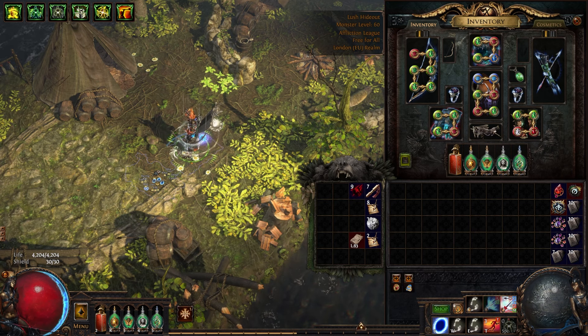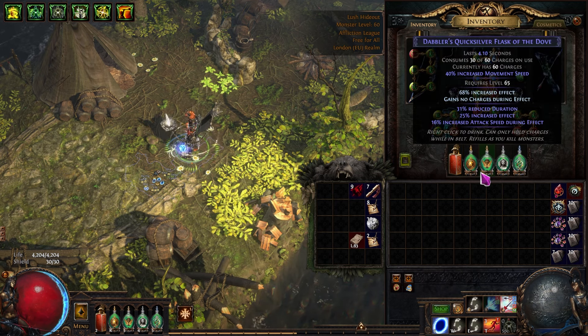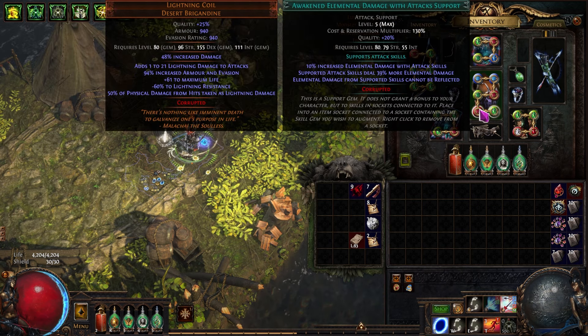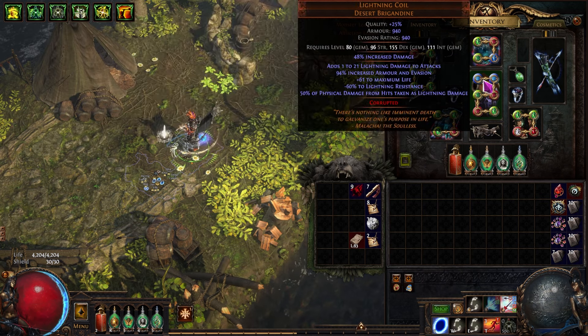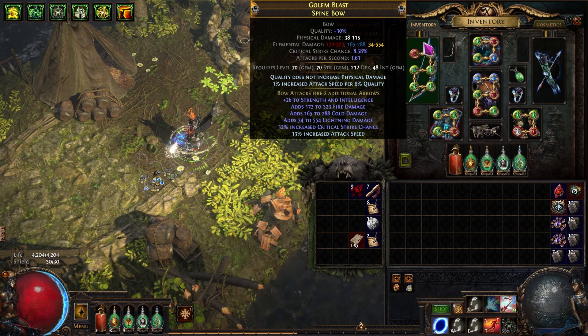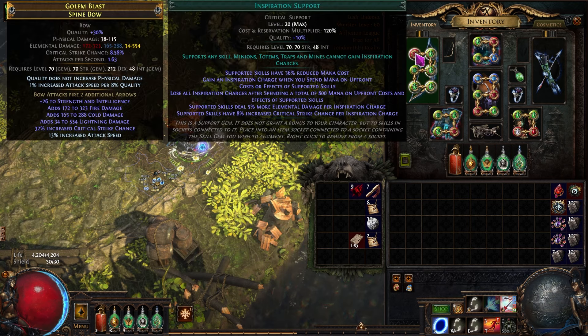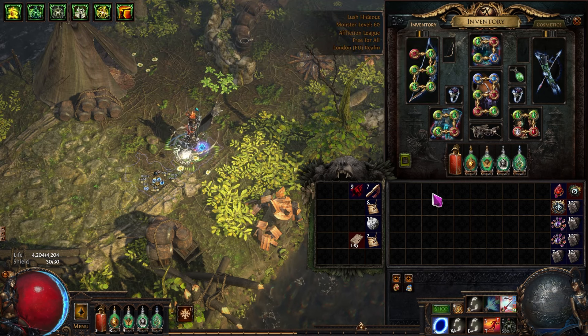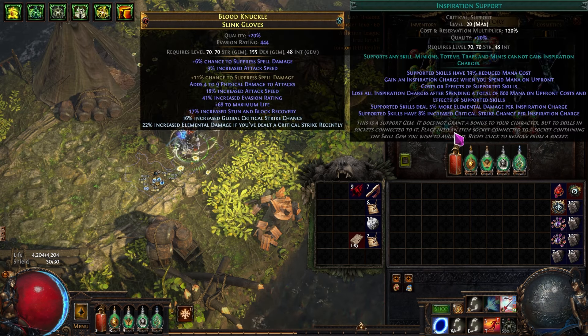Before going to the skill tree and jewels, let me go through the skills because some tree decisions are driven by them. For the main six-link we've been able to change things up because we don't need GMP anymore — we have enough arrows from our ascendancy, the skill tree, the bow, and the quiver. So we're running Tornado Shot, Awakened Lightning Damage with Attacks, Mirage Archer, Inspiration, Trinity, and Crit Damage. In the helmet we have Sniper's Mark, Life Tap, Flame Dash for movement, and Mark on Hit to automate the Sniper's Mark. In the bow there's a six-link Mana Forged Arrows setup with Inspiration to make the mana cost effectively zero: Frenzy, Blast Rain, Mana Forged Arrows, Storm Rain, and Ice Shot.